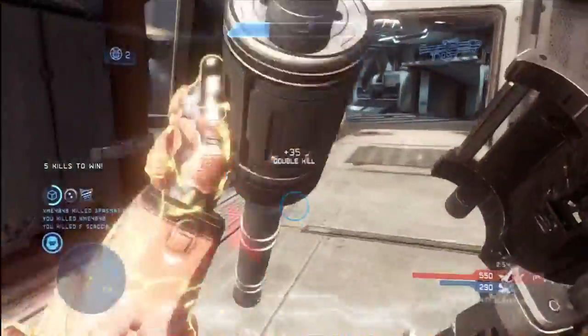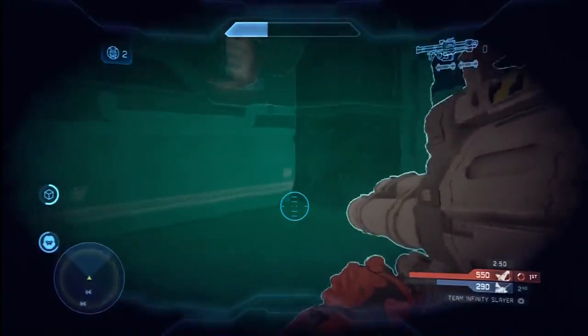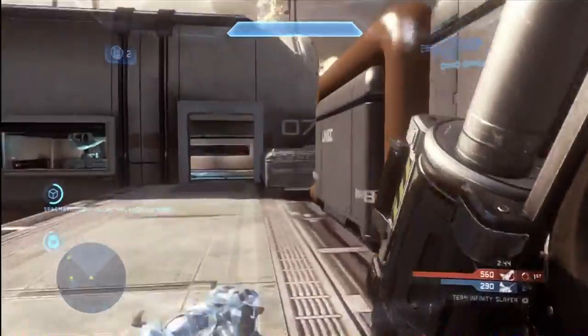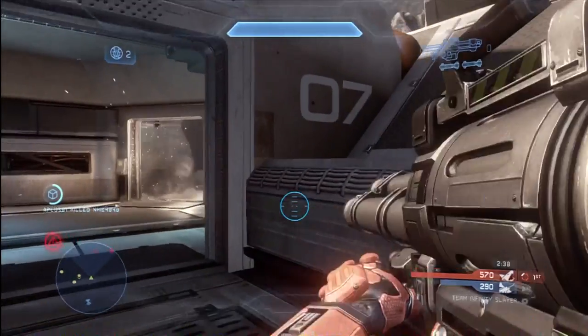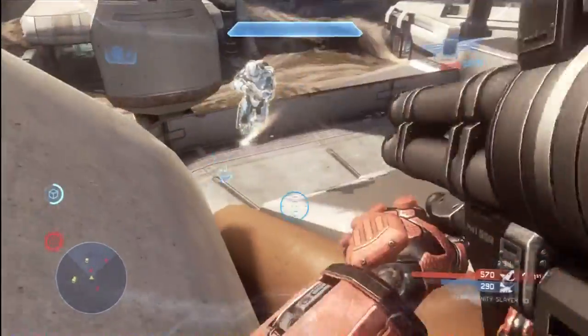Get a nice double shot with the rockets there — double kill. The AA efficiency is very effective with Promethean Vision. I also use it a lot with Active Camouflage. If you haven't tried out this upgrade yet, you really ought to give it a try because it works very well with armor abilities that you're using on a regular basis, like Promethean Vision or Active Camouflage.